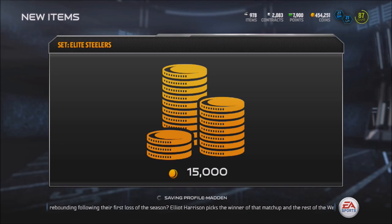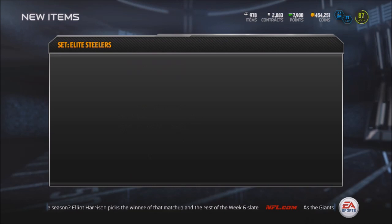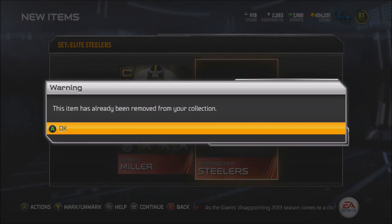We got that 15k corner - look at that new little animation, it's pretty cool. And we got the Heath Miller team captain card. Mut Master still to collect, let's go ahead and collect this bad boy real quick.